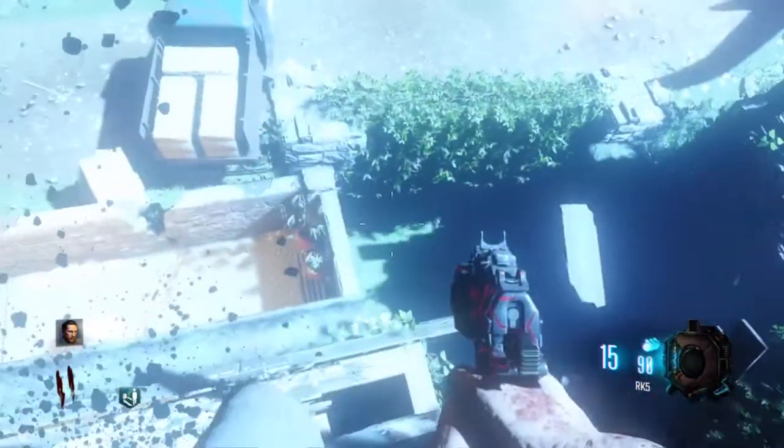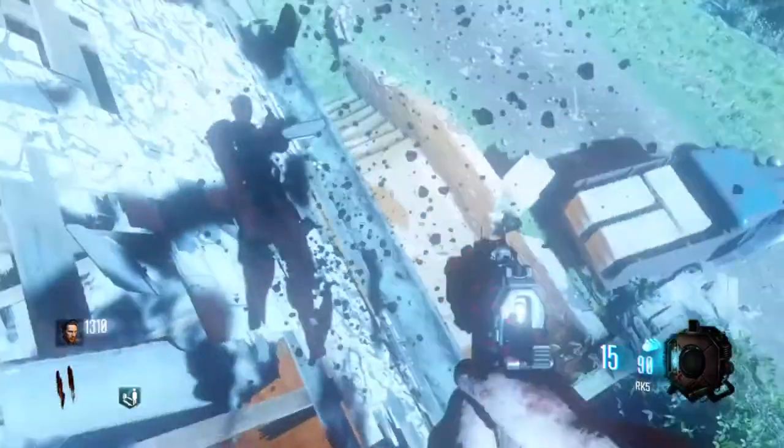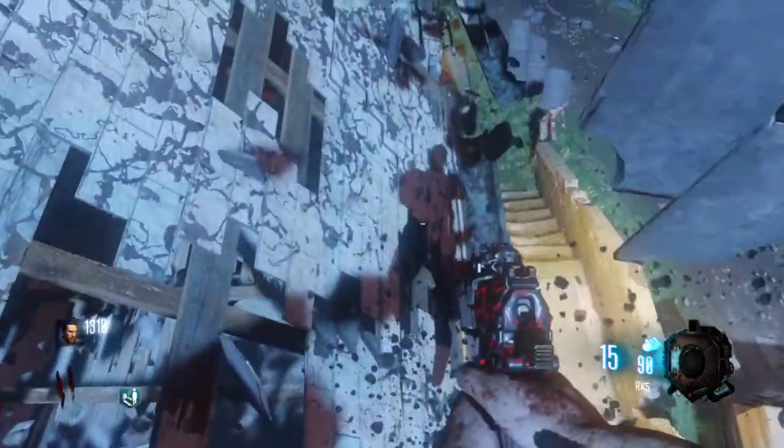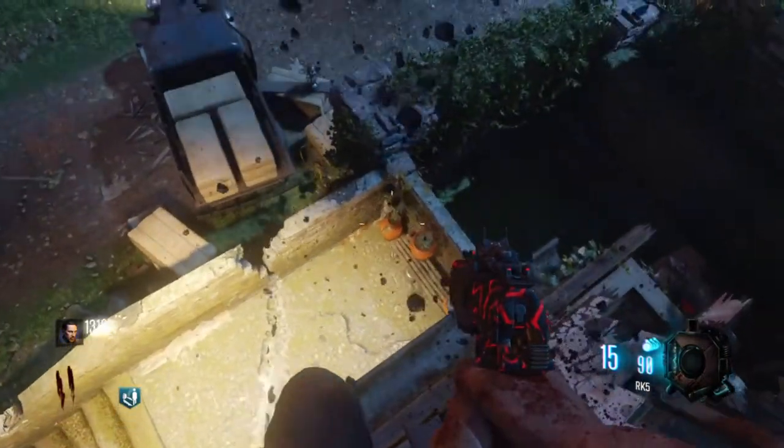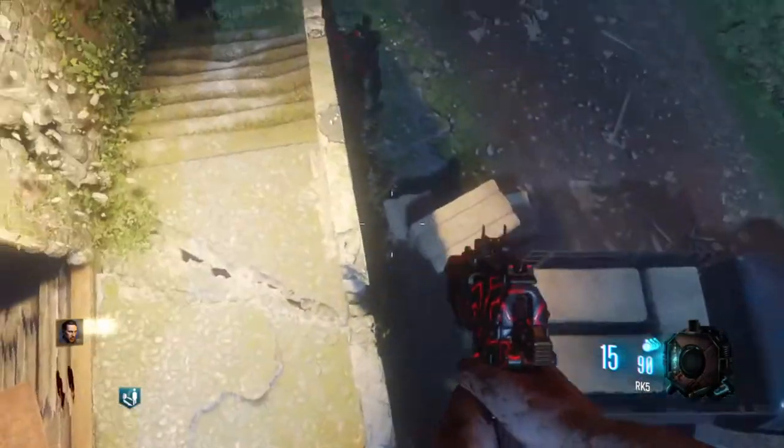Now if you land like I did, you're just going to want to walk forward here — you'll see me do it right here in a second. Just going to walk forward and then walk to the right, and once you're here, you're just going to jump over to where you see that wall right there, and you'll land in a lower barrier.